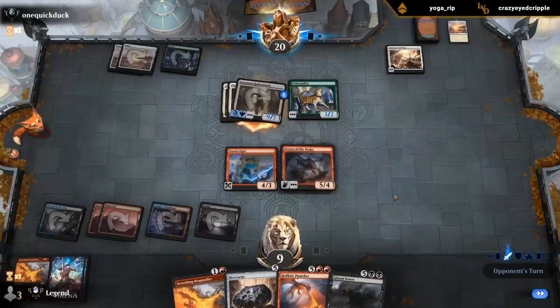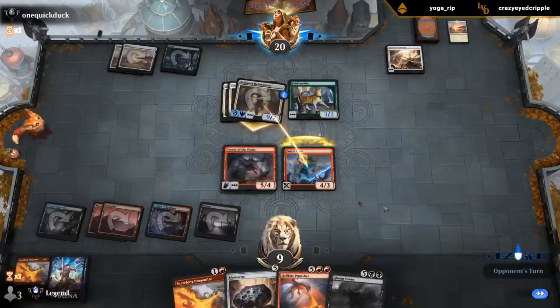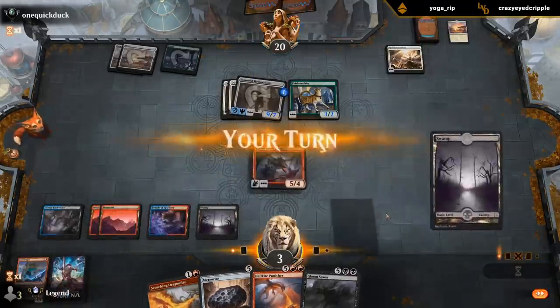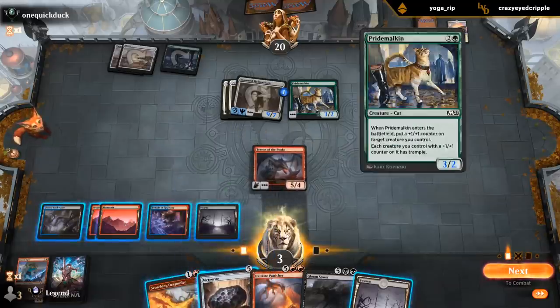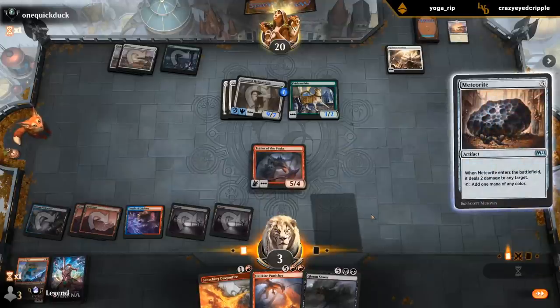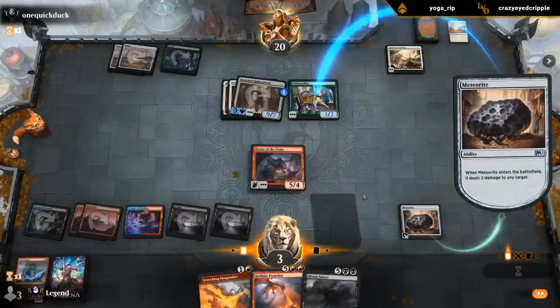Really going all in. I do have to chump now. It even tramples thanks to the Pride Malkin — so I need Capture Sphere basically. That's no Capture Sphere. I have six mana but it doesn't cast any of my seven-drops. I think we're dead. I can kill the Pride Malkin and then chump-block the Halo Blade, but it's not going to be pretty. I didn't put Terror of the Peaks in my deck to chump-block.